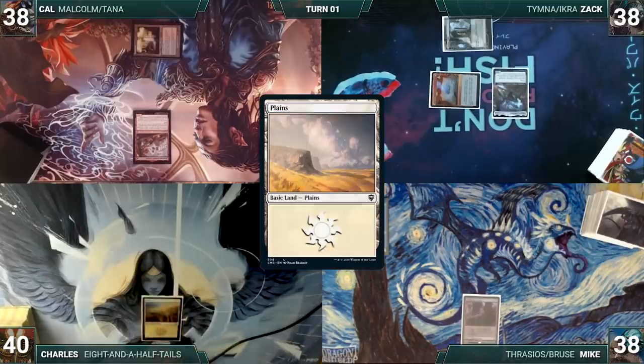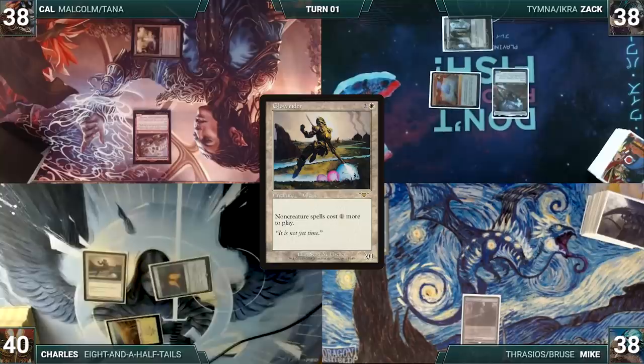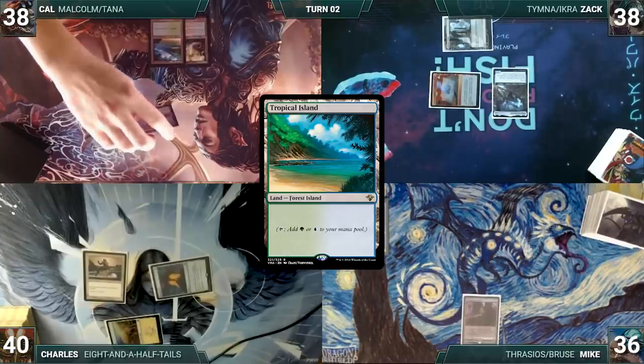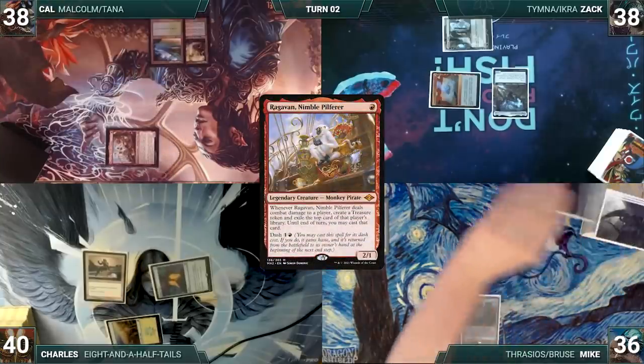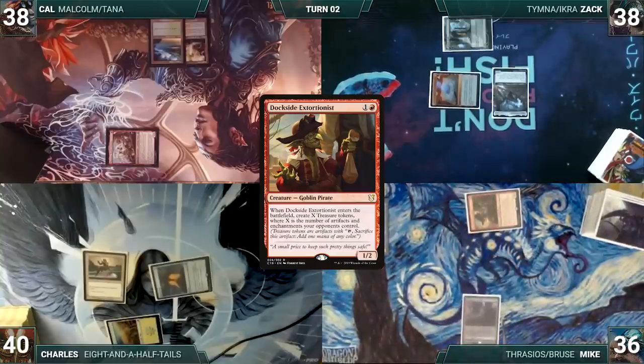Charles draws, plays a Plains, casts Mana Crypt, then casts Glow Rider. Mike sighs because his interaction for Malcolm is now shut off — Glow Rider resolves. Cow draws, plays Tropical Island, and attacks Mike with Ragavan. Mike takes it; Ragavan triggers and Cow exiles Dockside Extortionist off the top of Mike's library.